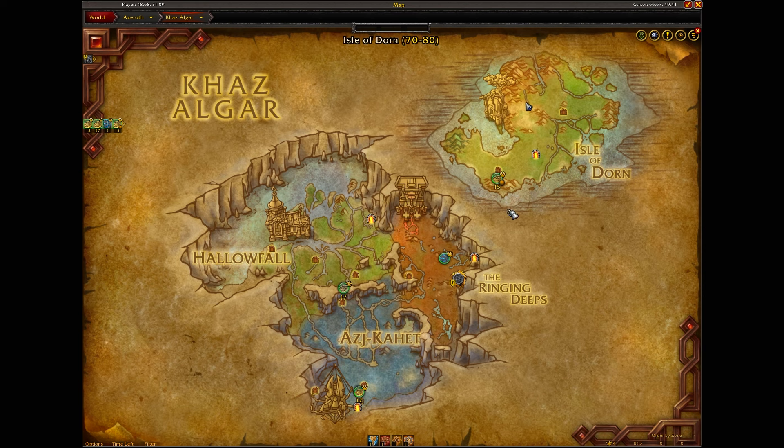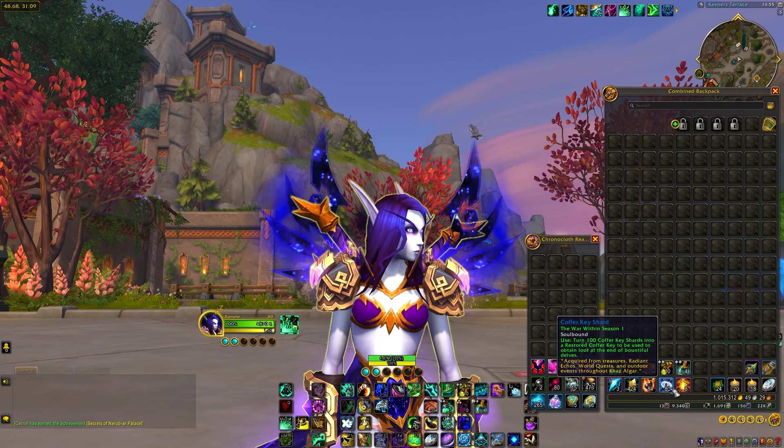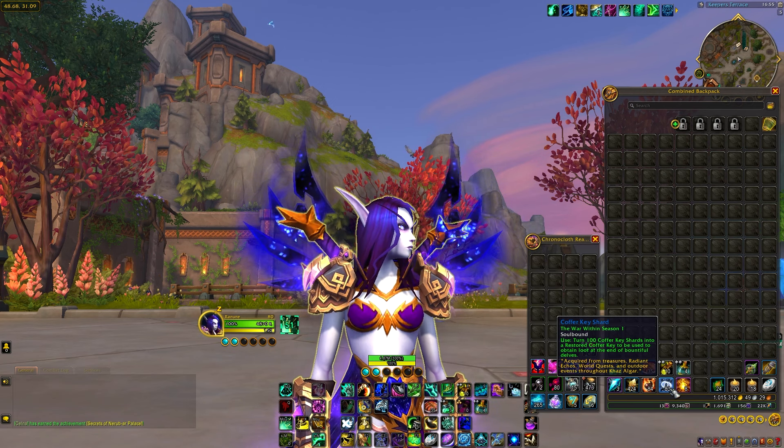The second way to get coffer keys is by getting shards. These over here are coffer key shards. Every time you get to 100 of these you can turn it into a key. Right now I have 83.